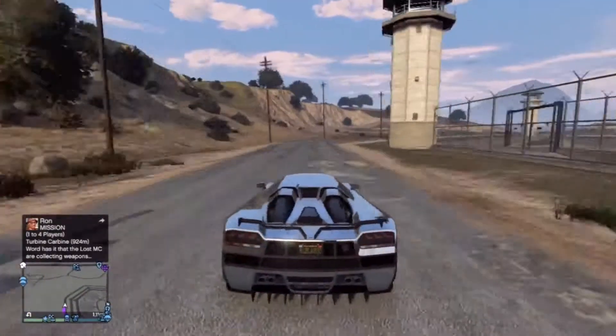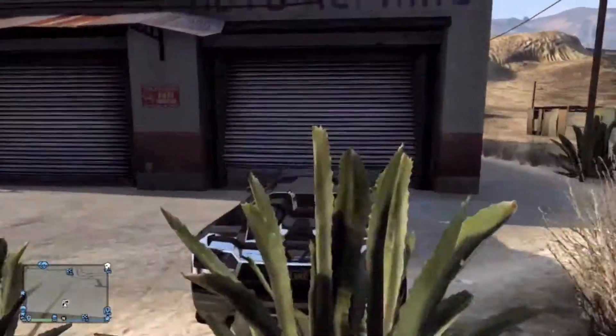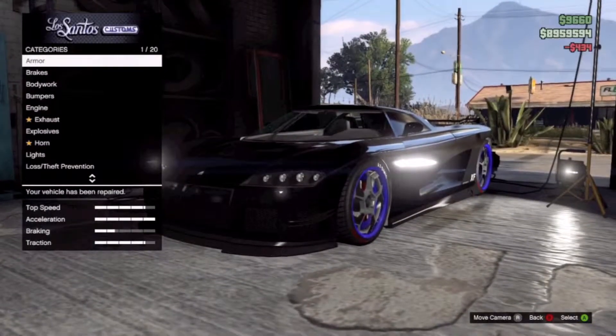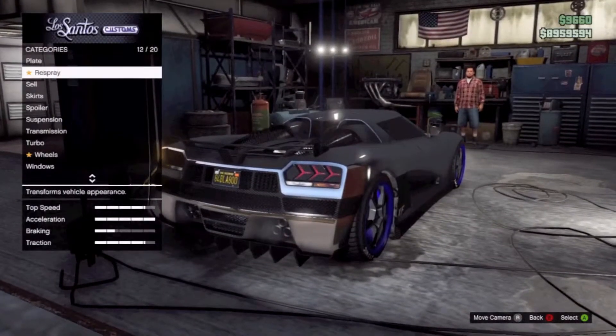After you get your 50 races, you'll want to go to the Los Santos Customs — which is right over here — and you'll want to go and repair the vehicle. Then you can go to Respray and make your car chrome.